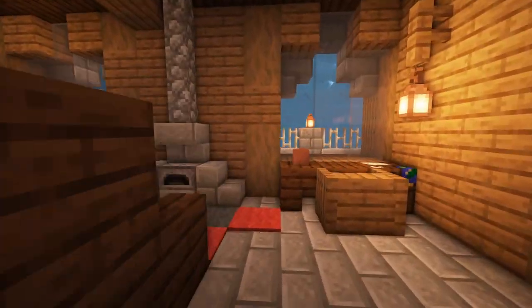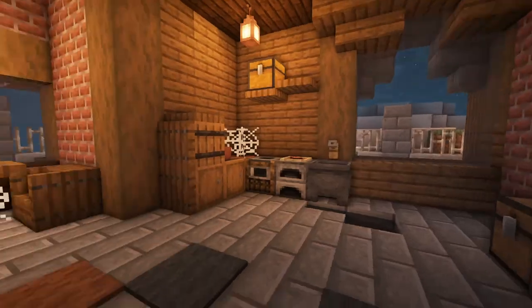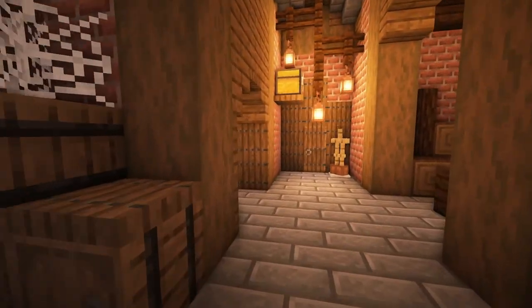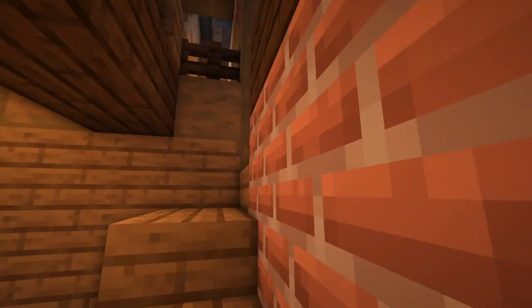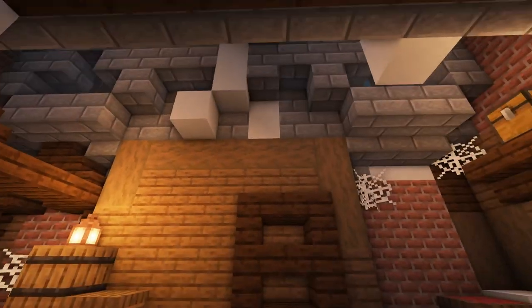We finished up the interior in our haunted — well, not really haunted. It was initially supposed to be a haunted house, but it turned into a nice abandoned, used-to-be-cozy winter cabin. Coming along to the upstairs, I did a quick little interior and we have snow falling through the roofs because it was going to be exposed anyway, so some of it really just fell through.